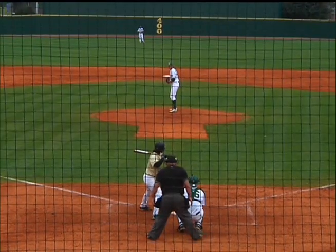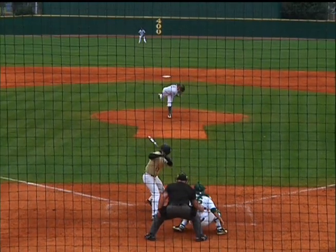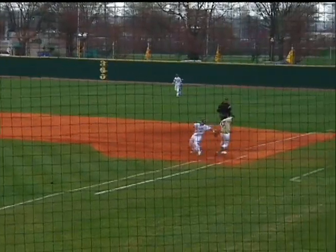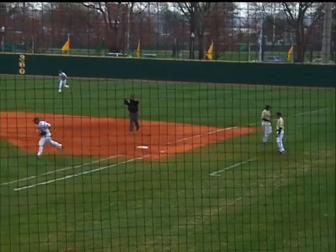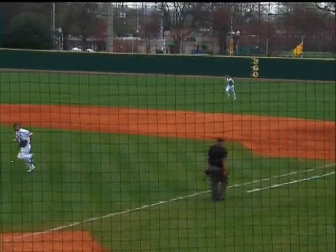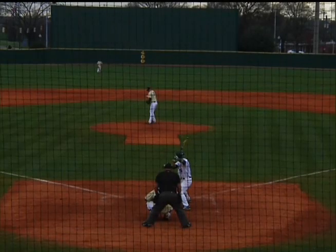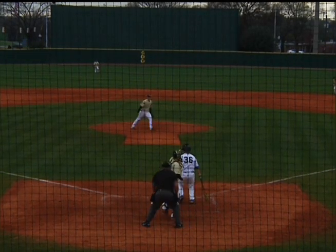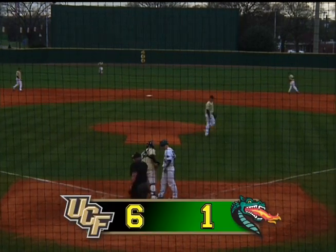Stretch and the pitch. Swing and a ground ball to short. Tricky hop, handled by Bryant, throw to first — high. Mims gets the tag down. Nicely done. And the 1-2 pitch. Swung on and missed. Struck him out. Another slider. And that'll do it.